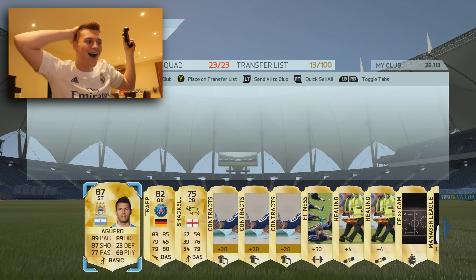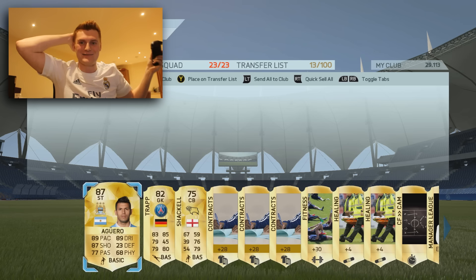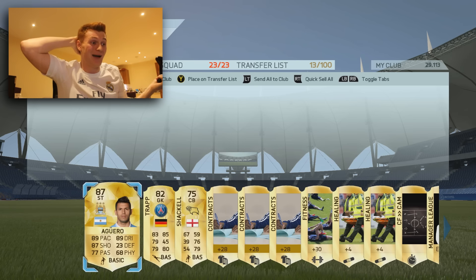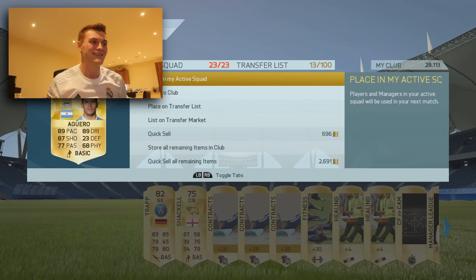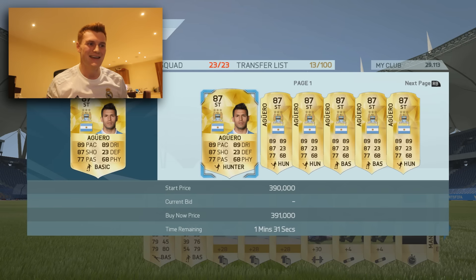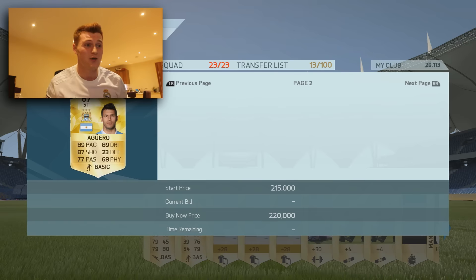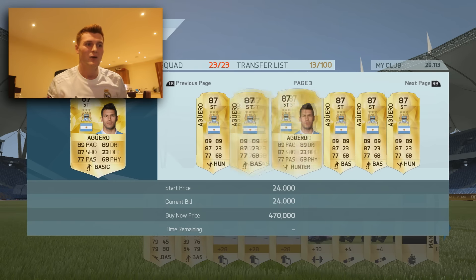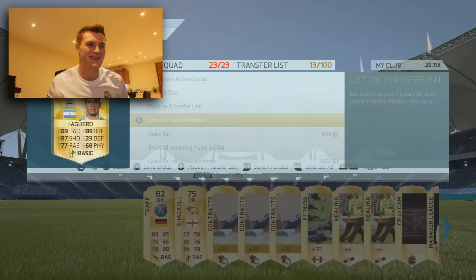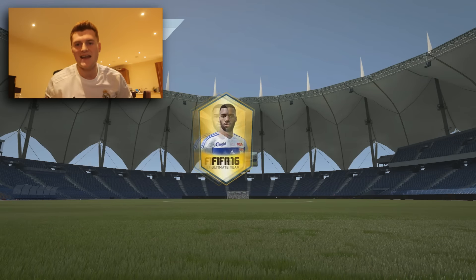Final pack — let's see what we get. Come on EA... oh my God, we've got Aguero! Oh my dear lord, we've just packed Aguero — that is mental! We had Aguero last week as well. It was definitely worth opening those 25k packs. He goes for a freaking ton — 150 to maybe 200,000 coins. Wow, I will take that. Thank you EA, you absolute beauties!